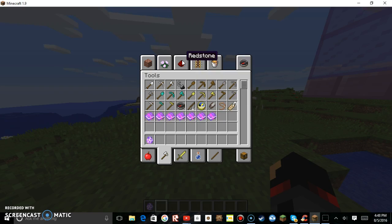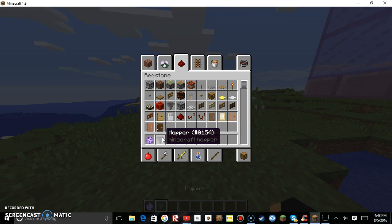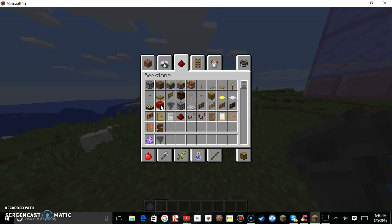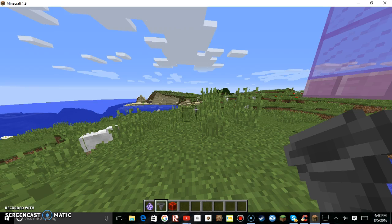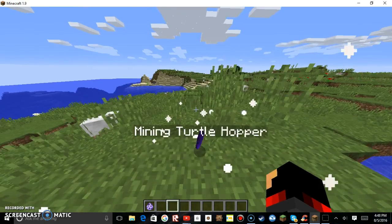For a mining hopper — which basically, when the turtle is full and has too many items in it, it'll go to the mining hopper and drop off all the items — you'll need a hopper and a block of redstone. All you want to do is throw the hopper down, throw the block of redstone down, and then you get a mining turtle hopper.